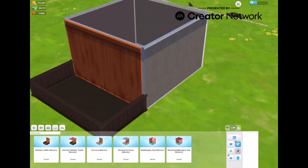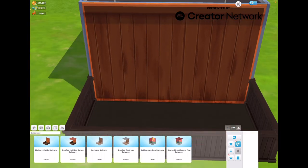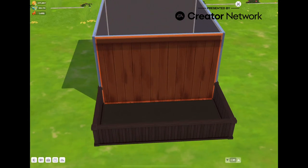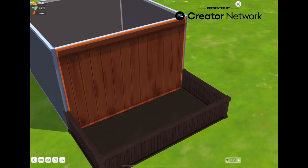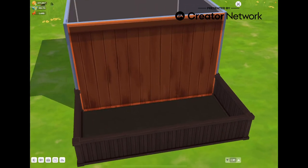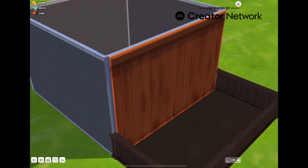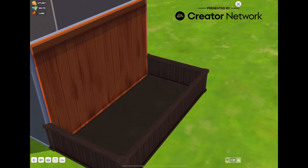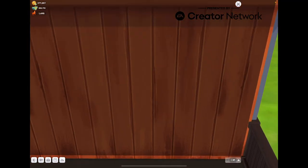Another thing to keep in mind: the wall you see on the balcony — you might think it's an exterior wall, but it's actually an interior wall. In a technical way, the team has designed the room as the base of the balcony. So it still counts as an interior wall.